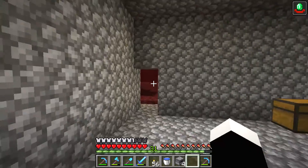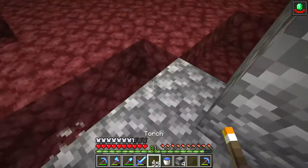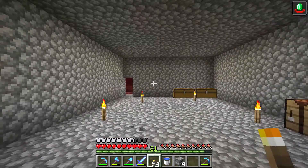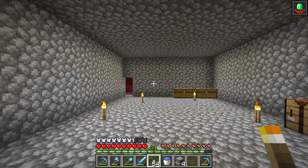So if you put cobblestone around the portal and on the floor, you will feel very safe. I think it's a very good idea, and I'd give it a ten out of ten.